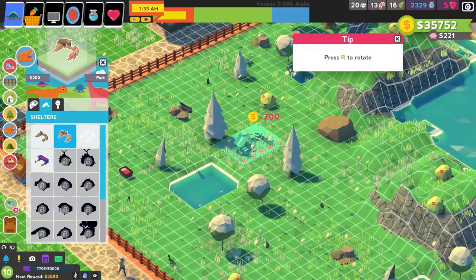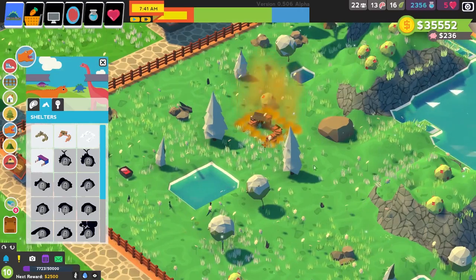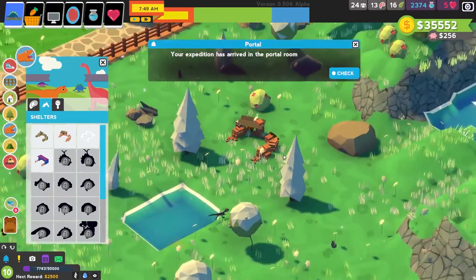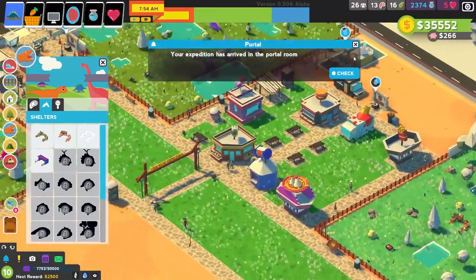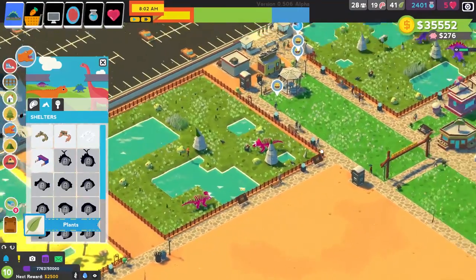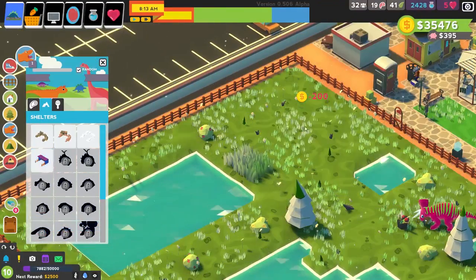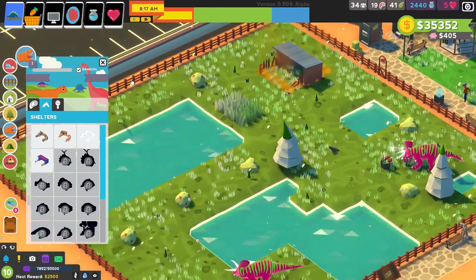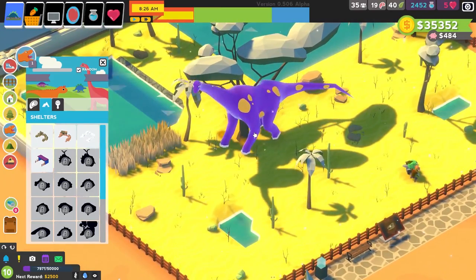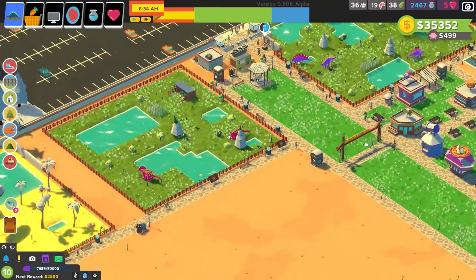We can get a little shelter here for our oviraptors — let's go boom. Alright, you guys should be able to rest in there. That doesn't even look like it's built — it looks like somebody stacked a bunch of bricks on top of it and didn't really do anything else with it. But I guess they work. We're gonna get a shelter for the triceratops — hopefully you guys can fit in here. There we go. Unfortunately I don't have a shelter for the long-neck yet, but hopefully we'll be unlocking that fairly soon.